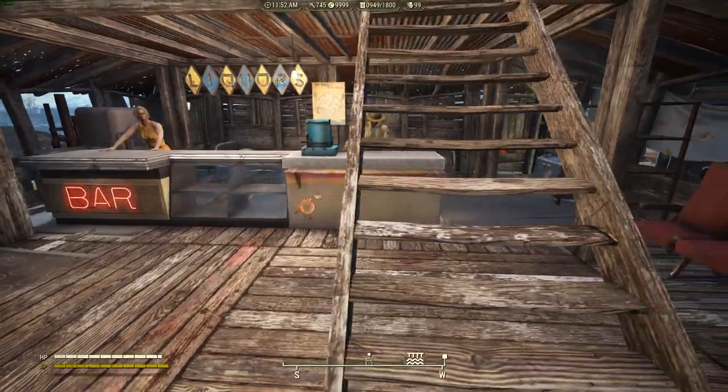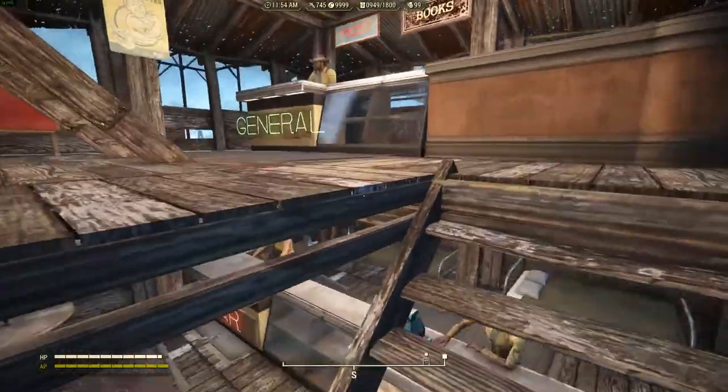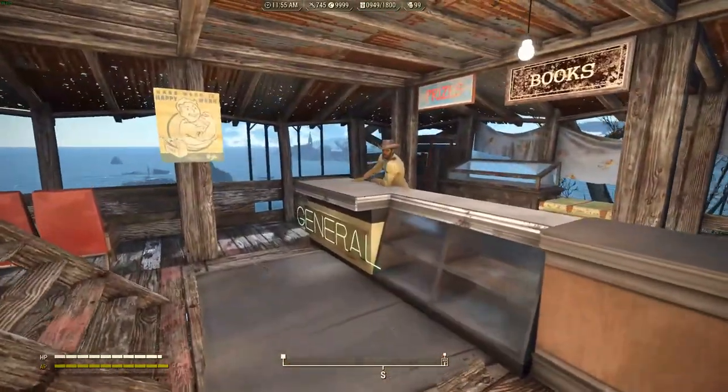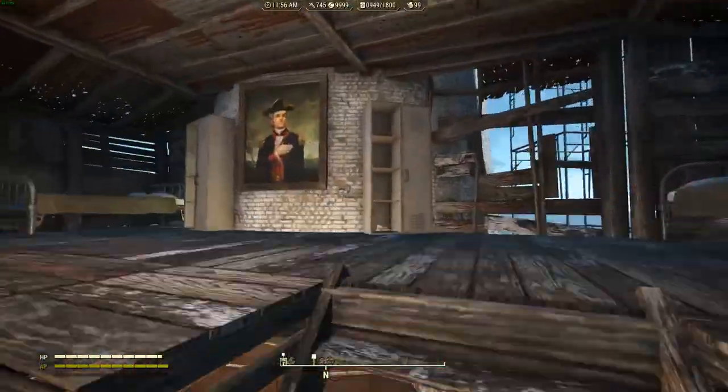The first floor is a bar and donut place — it's from the Creation Club. I didn't pay for it and I personally don't think I ever would, not that the content isn't worth it. The next floor is a general trader with shelving units.